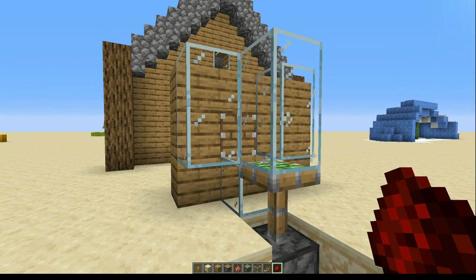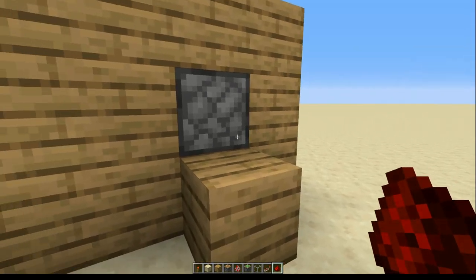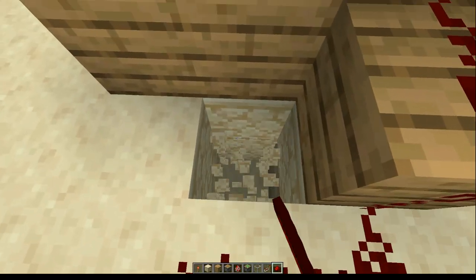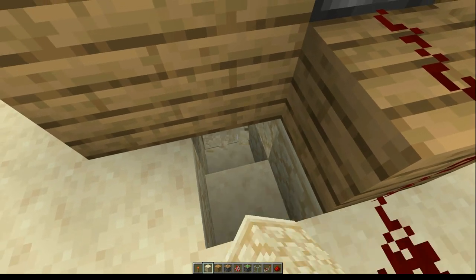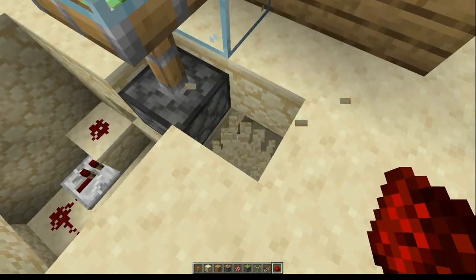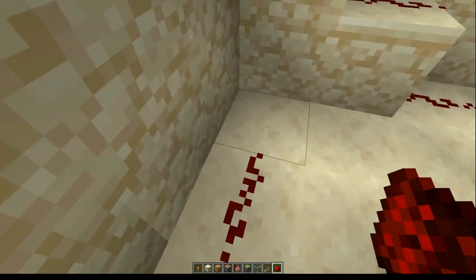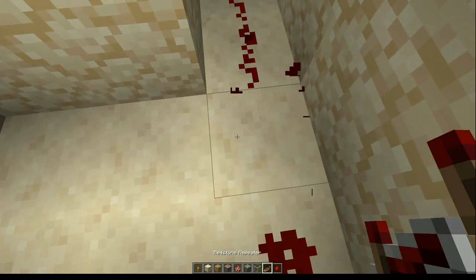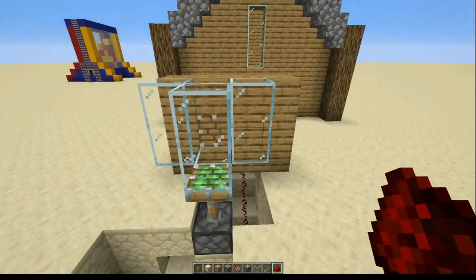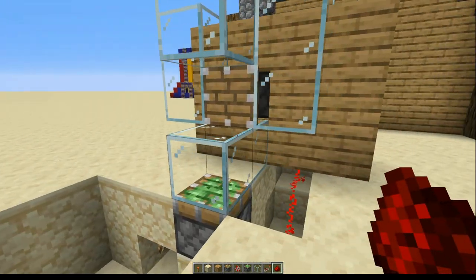I then put this second piston there just to push the chickens out. Come round here — obviously it depends on what their house is so you might need to tweak this — but you can just do something like this. Come down with redstone, redstone, redstone, make a little stairway down and bring that round to link it to the others. Depending on how far you have to go you may need to throw a repeater in to keep the signal going. If we now stand on this, that pushes that one out and pushes that one down, and then off.